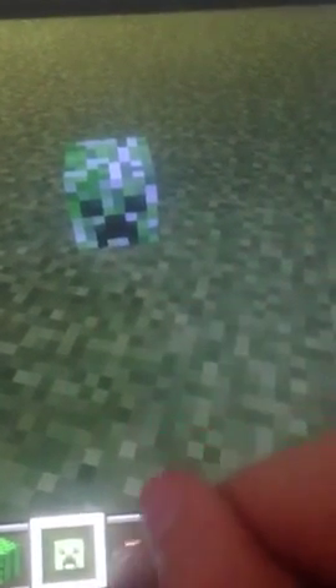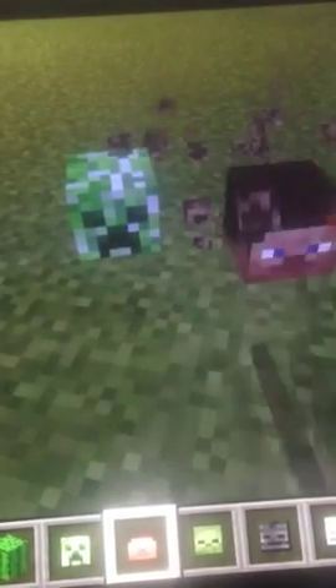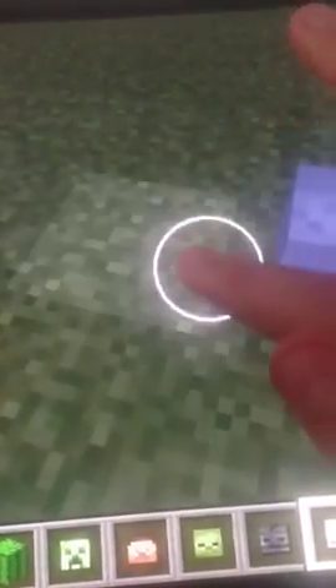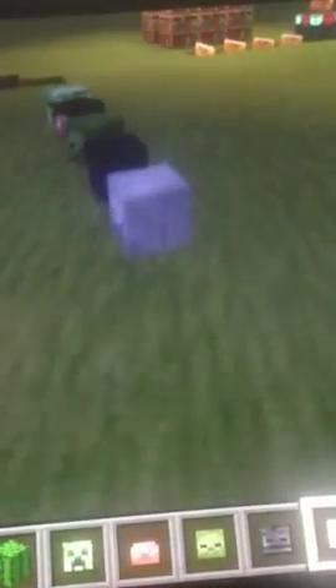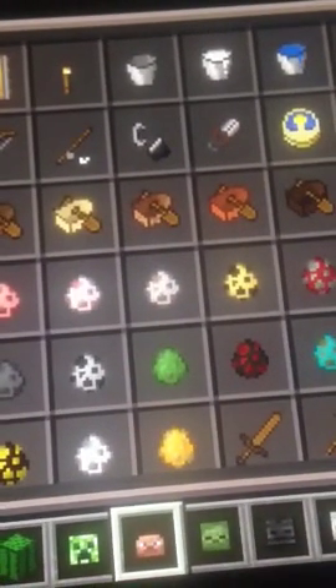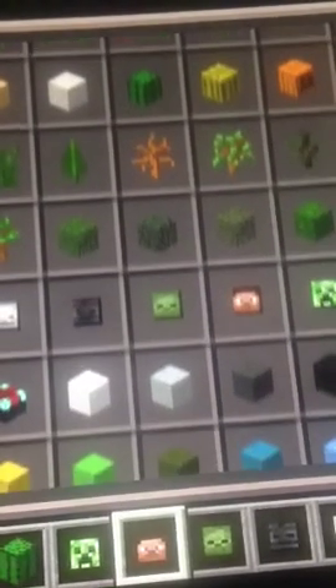Now we have really cool Minecraft heads you can use for Halloween or anything like that. We have a creeper, a zombie, a skeleton, and more. I think you get them from mobs that drop them. I hope in a future update they add heads you can use for your own skins — like if you kill somebody, their head drops. That would be really cool.